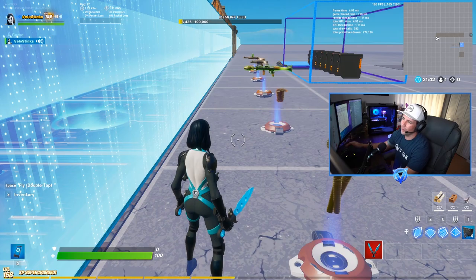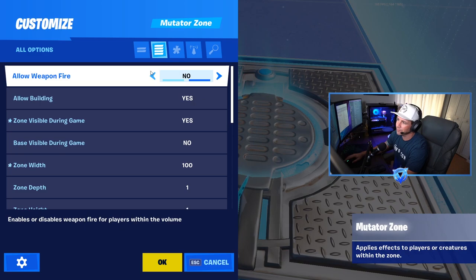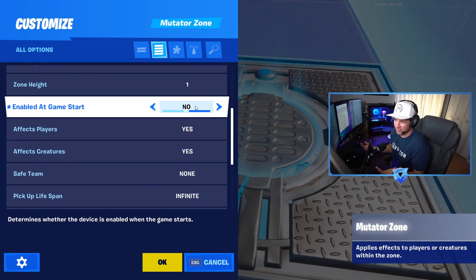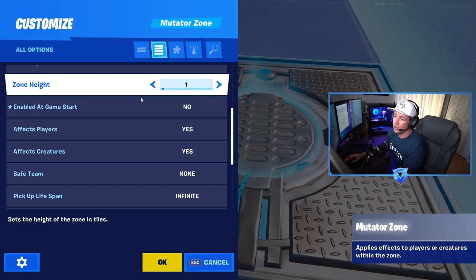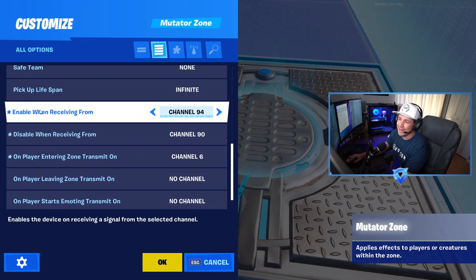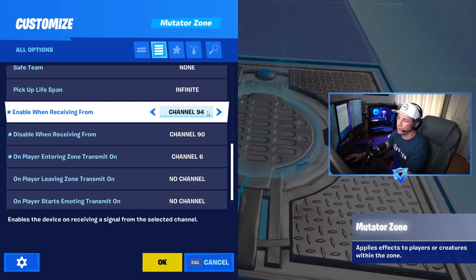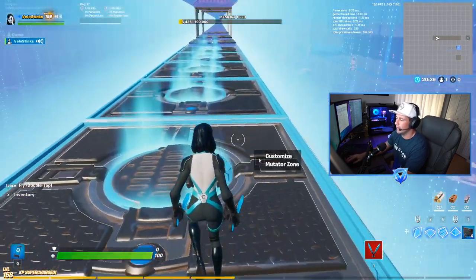There's currently a glitch in the game, and this is a way to bypass it. Make sure every single one of your mutator zones is not enabled at game start — they're all turned off. For whatever reason, when they're on at game start, the game doesn't pick up that a player entered the zone. So you want them all off, and then you turn them on in sequence so you receive each item in order. Set each mutator zone to enable when receiving from a specific channel and disable when receiving from channel 90 — channel 90 is the global light switch that turns all of them off.